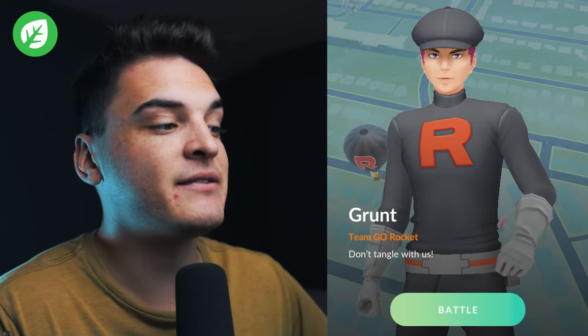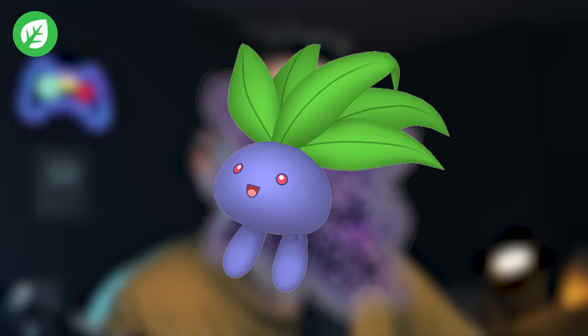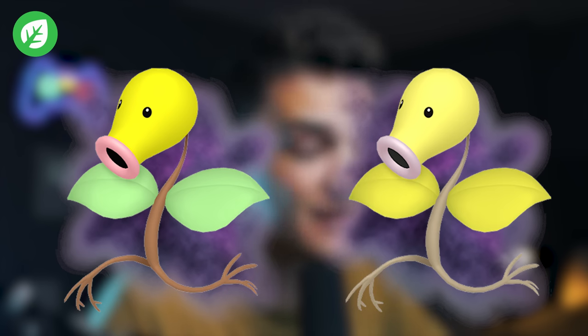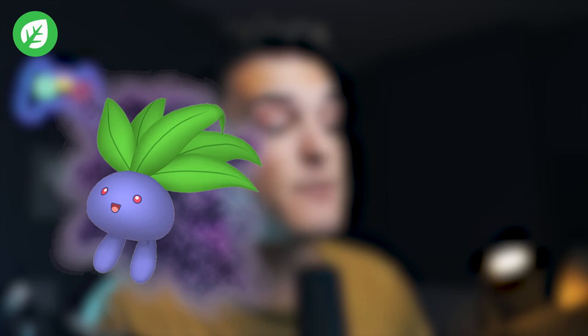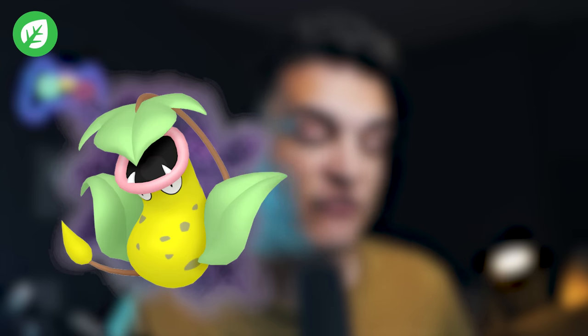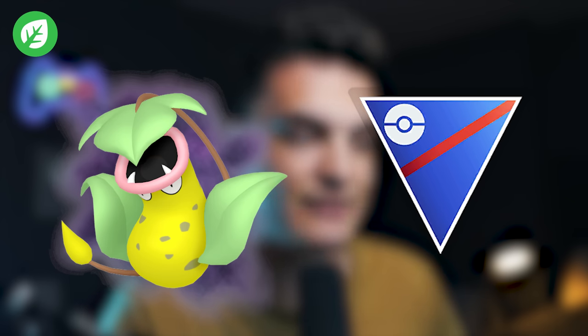The Grass Grunt says 'Don't tangle with us.' From it, you can get Shadow Oddish, Shadow Cacnea, or Shadow Bellsprout — which can supposedly be a shiny Shadow. Arlo also has Shadow Bellsprout, but you can hunt it through the Grass Grunt too. The best ones are Shadow Oddish, which is pretty good in the Little Cup, and Shadow Bellsprout evolving into Shadow Victreebel, which is very good in the Great League.